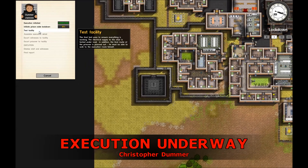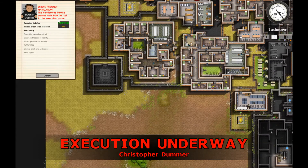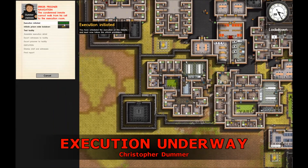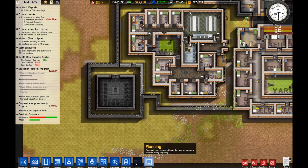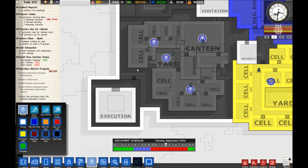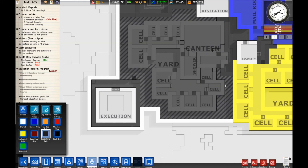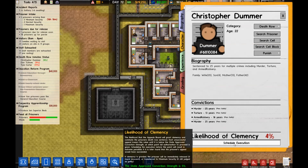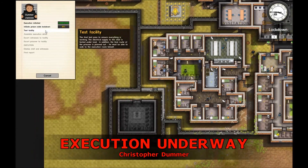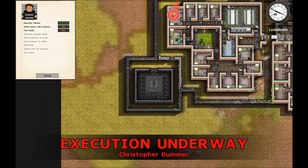Let's test this facility. I cannot walk from the cell to the execution room - okay then. It's abort - cancel. Let's fix that real quick. Can he go there like this? Yes he can. Let's try that again. We can do this. Test facility - he's testing. Can he walk there? Yes he can.